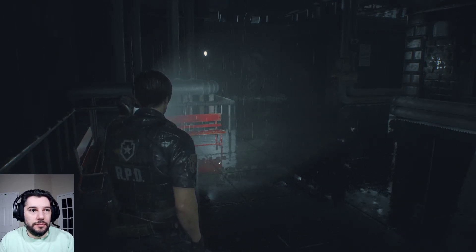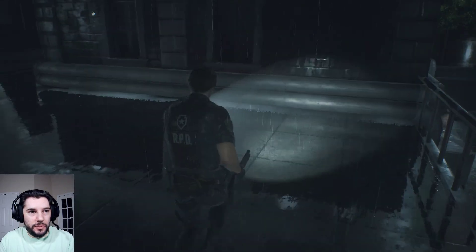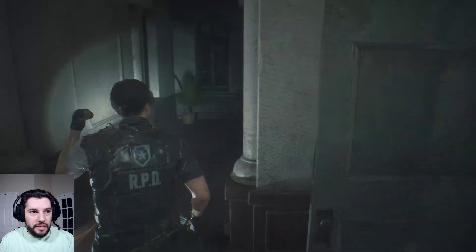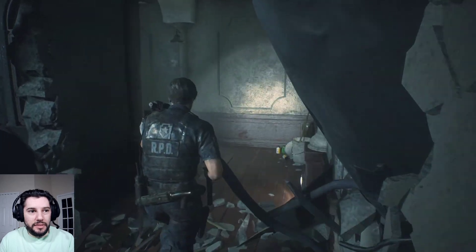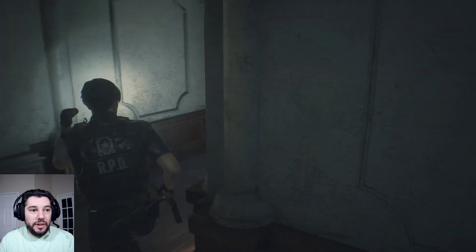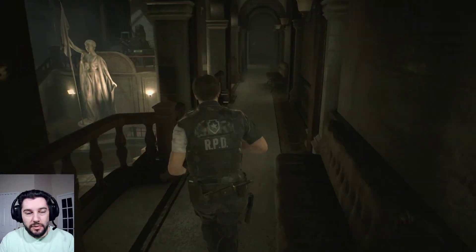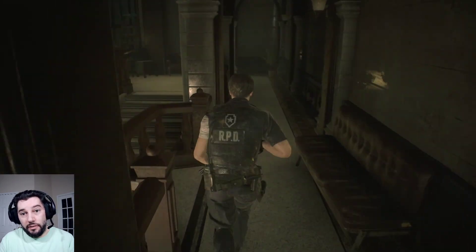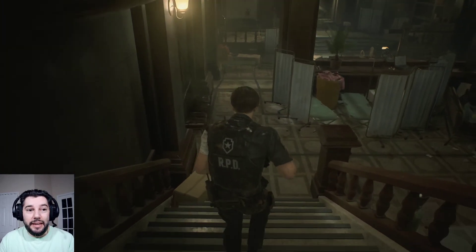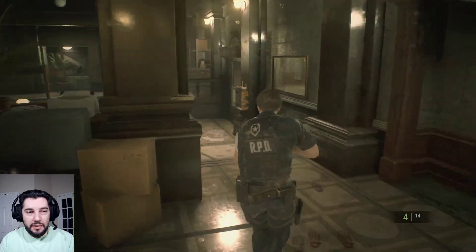We're going to get him to follow us into this corner and then jump into that corner and run around him. He was faster this time. Once he gets about there, we run into this corner and make a wide arc — we are faster than him, thankfully. We just have to make sure we don't get hung up on corners and don't stop, because he's not that much slower than us. Our next step is to use the clover key to get the lever arm — the handle — for the jack in the library. Also, Marvin is a zombie now, so we go ahead and rest in peace.